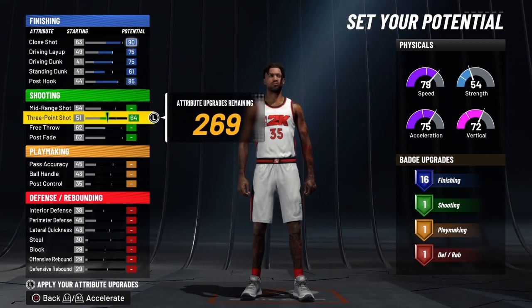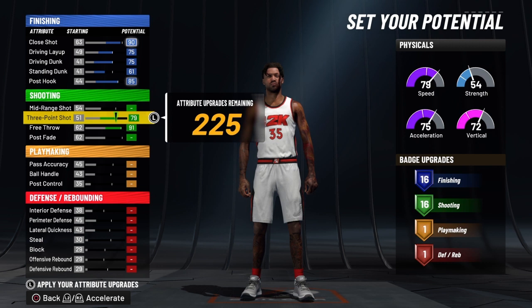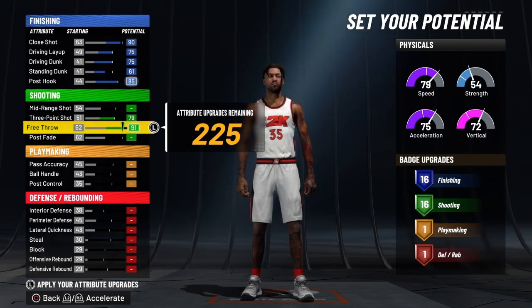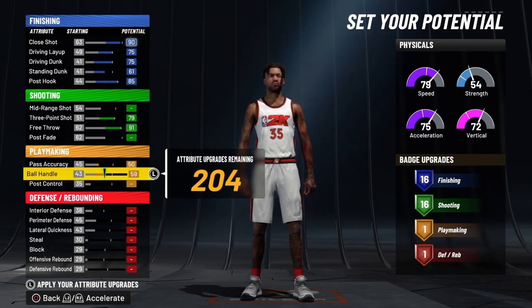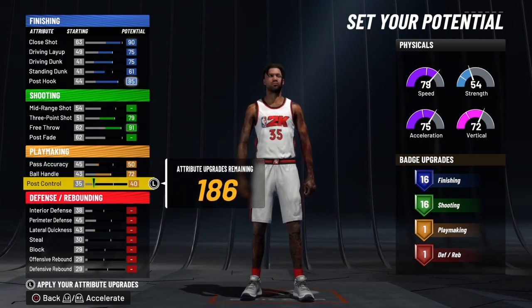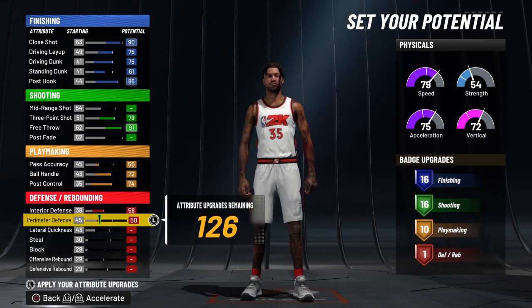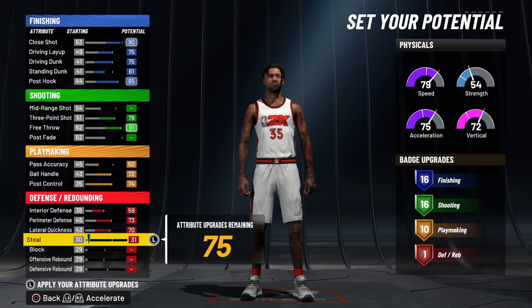This Kevin Durant does have a three point shot and a free throw, and that's going to give him 16 shooting badges. I said before when I found it I was going to find it at top — I found it at top. Right now it's only coming with a three ball and a free throw. We're going to go to just 50 on his pass accuracy, bring his ball handle all the way to 72, his post control all the way to 74, interior defense up to 59, perimeter defense to 73, lateral quickness to 70, and his steal to 40.